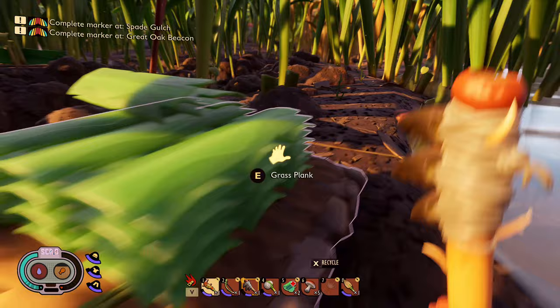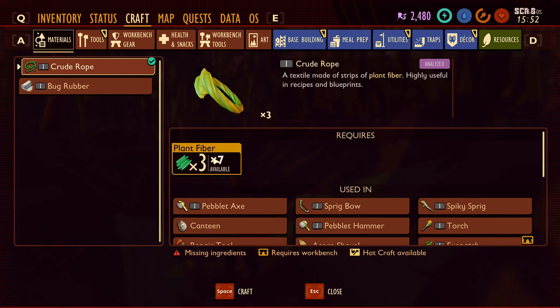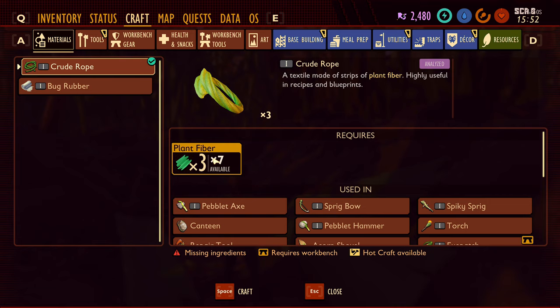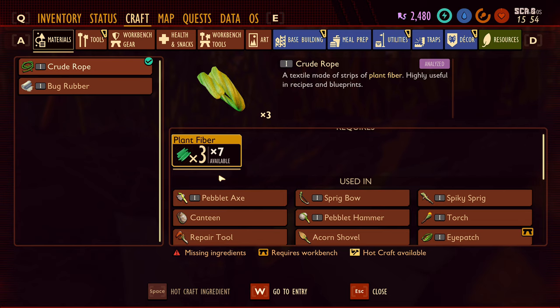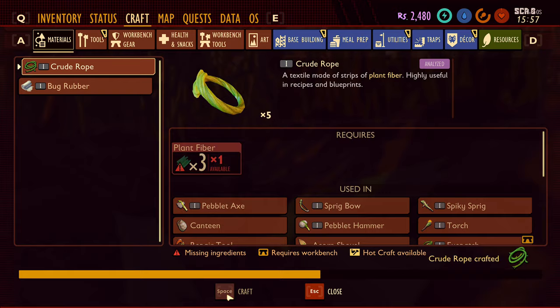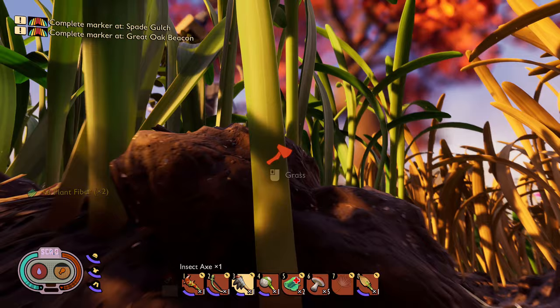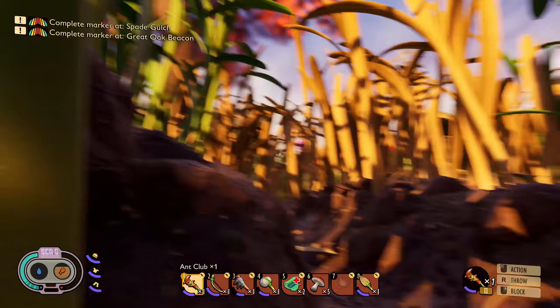Let's close this door. Got all this good stuff — some plant fibers, sprigs. Got a couple more and we'll be good to go. Plant fiber... I don't know.